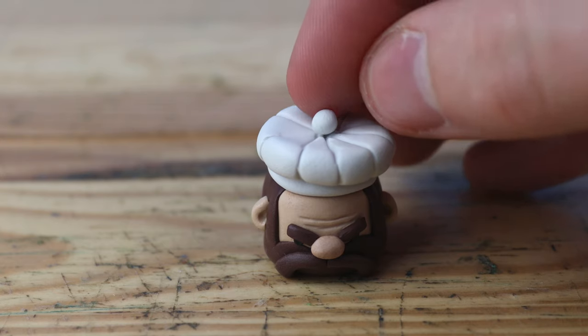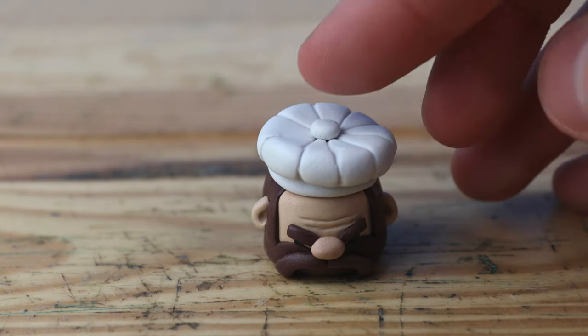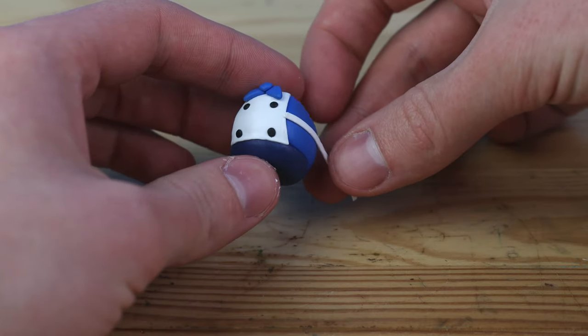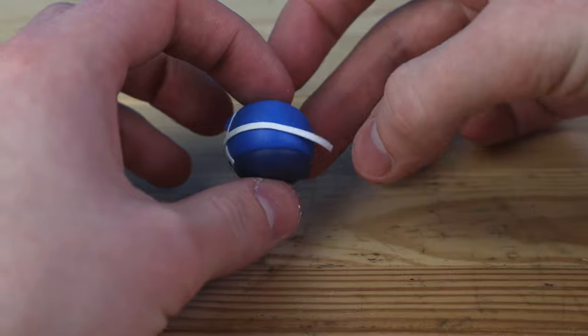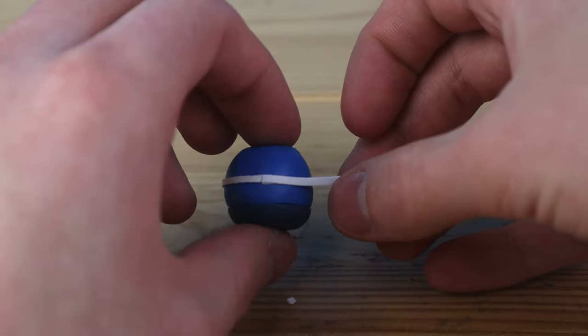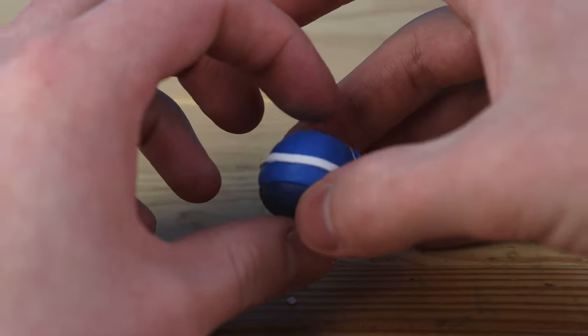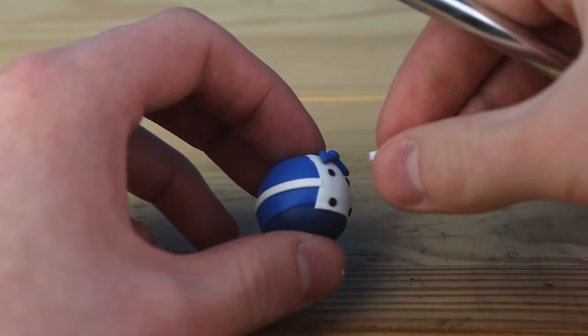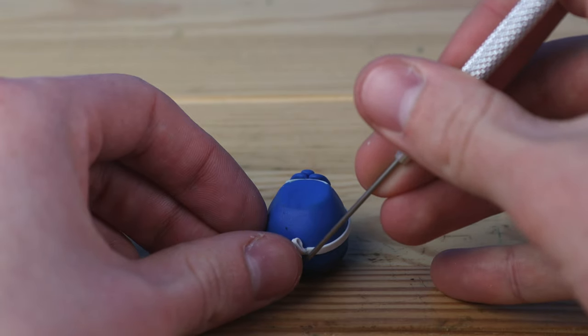Finally, we have just a little ball of clay in the middle. Now let's take some more white and finish up the apron. I didn't make this strip quite long enough, so we need to extend this with another strip. And on the back, let's attach a nice little bow tie.